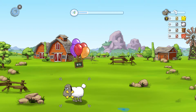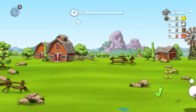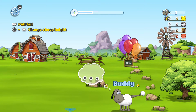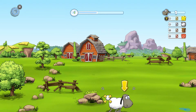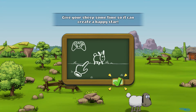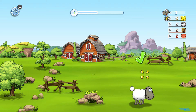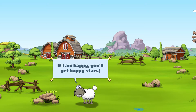I can throw the sheep by holding on to it. Also, I can pull the tail - just pull the tail like this. There you go. This is a way to play with the sheep. Happy star - so if you keep doing this kind of stuff, just play around with the sheep, move it around, throw it, pull the tail, you get the happy stars.